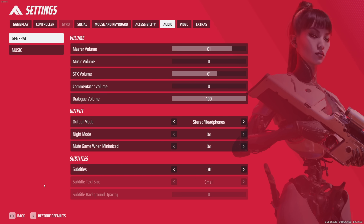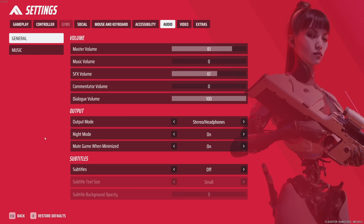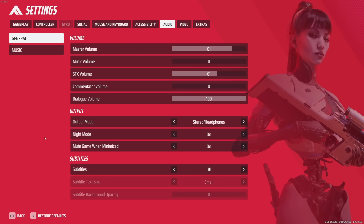I almost missed something — night mode. You want to turn this on. What this setting does is equalize all of the sounds, so in practice it's going to help you hear footstep audio better. So turn on night mode.